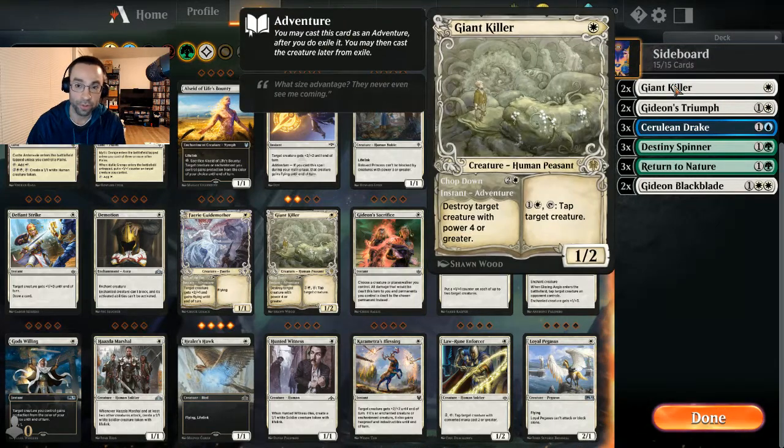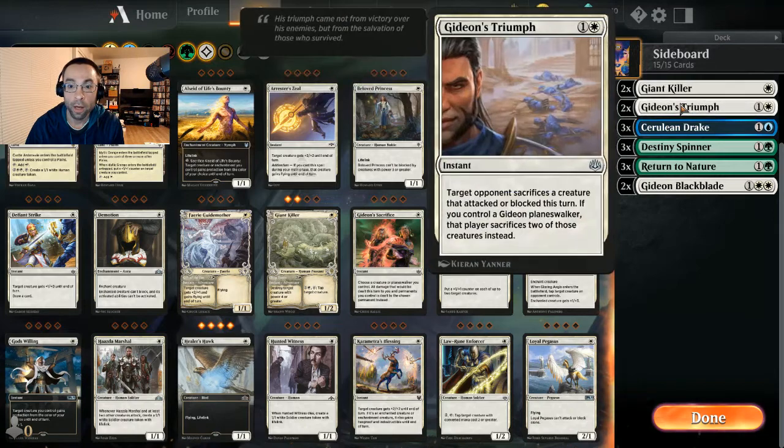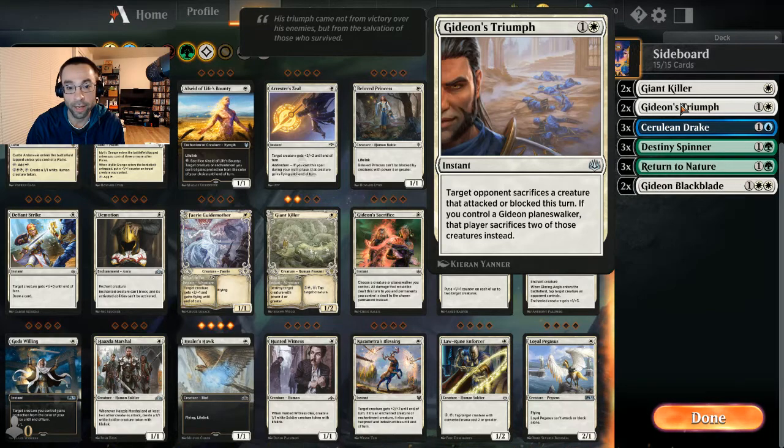Going over the sideboard: two Giant Killers, since so many of our creatures are small, we need ways to interact with powerful creatures like Questing Beast. Giant Killer gives us instant-speed destruction of a creature with power four or greater, or as a 1/2 on board we can pay two to tap a target creature.